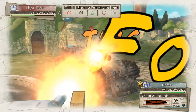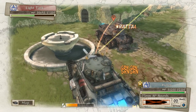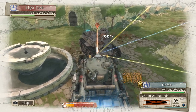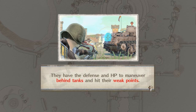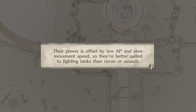Let's take this shot. I'm going to block them — make sure I block as much as possible. Tutorial — Lancers. The Lancer class uses anti-tank weaponry. They have the defense and agility to maneuver behind tanks and hit their weak points. Lancers are also resistant to explosives and take less damage from mortars and grenades. Their power is offset by low AP and slow movement speed, so they're better suited to fighting tanks than recon or assault.